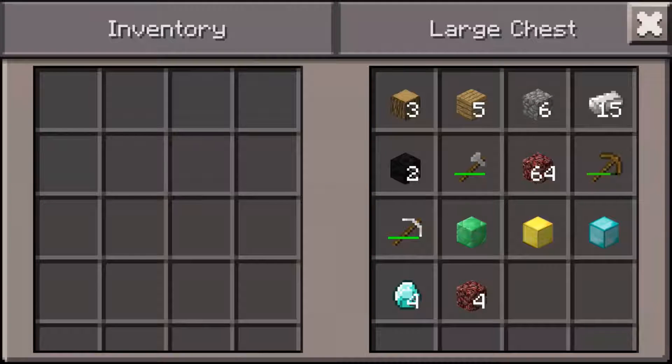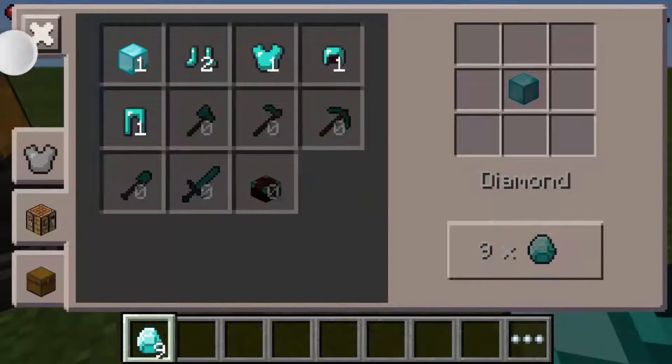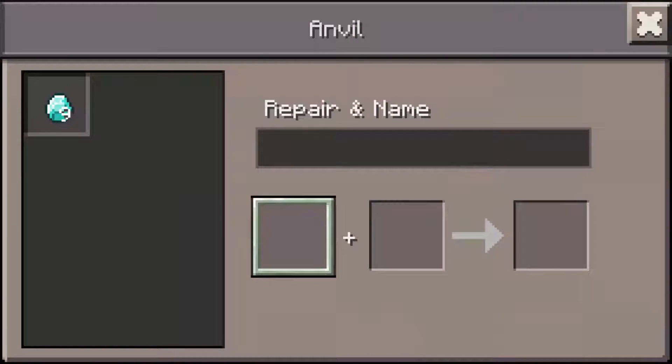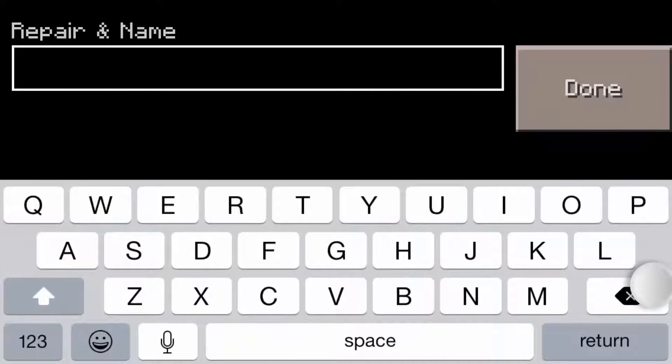So what you want to do is just go ahead and get a block of diamond. After you get the block, pretty much what you want to do is go into your anvil. You want to put each diamond into the anvil and rename it to just something.